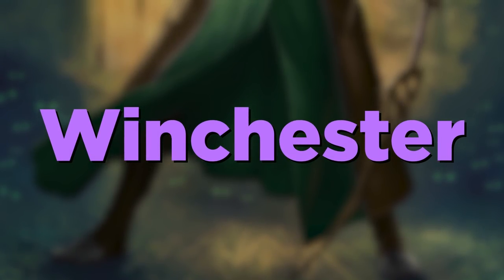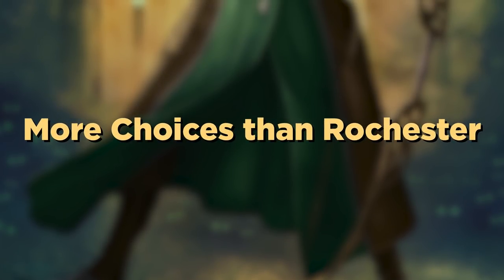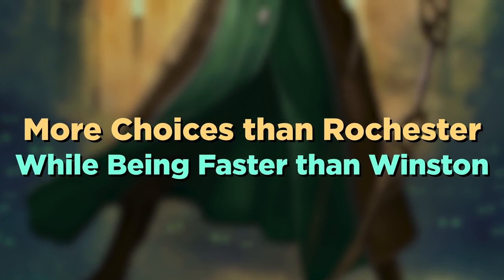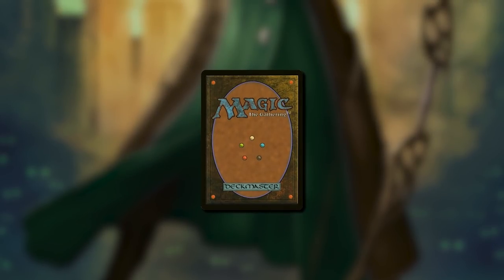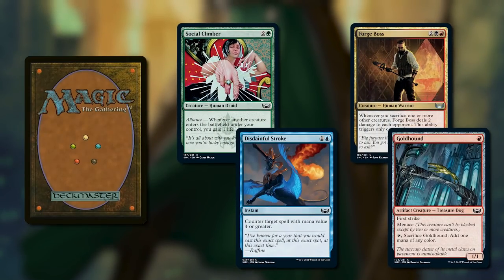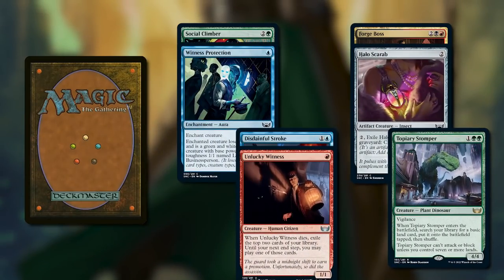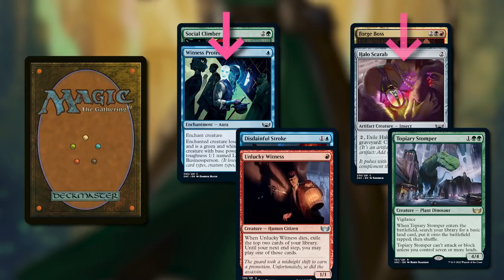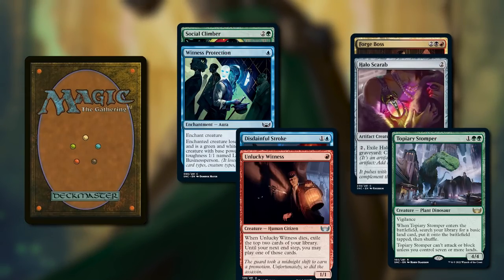The final format is called Winchester Draft. Why Winchester? Well, it's a hybrid between Winston and Rochester. The idea here is to create a bit more choice than two-player Rochester has while making it go faster than Winston. Like the other formats, you open the packs, shuffle them, make one draft stack, and select a player to go first. Then you take the top four cards of the draft stack and place them face up in four piles on the table. The starting player picks a pile. When they do, they put a new card from the top of the draft stack in each of the four piles — so three piles now have two cards, and the pile they just took is refilled to one card. Then it's the other player's turn. Repeat until all cards are drafted.